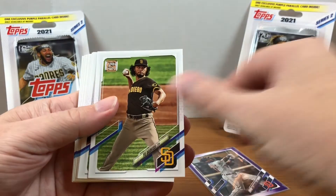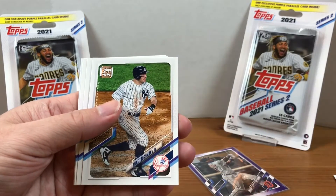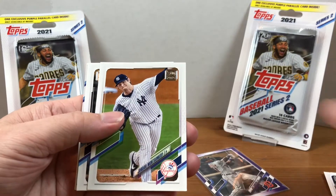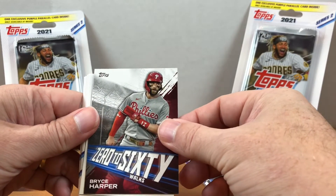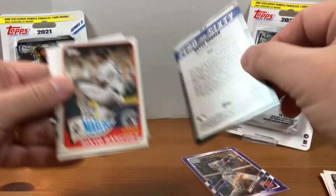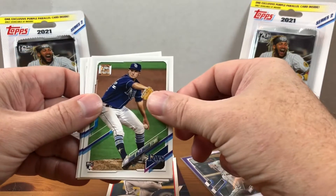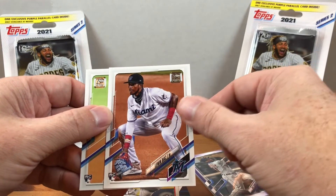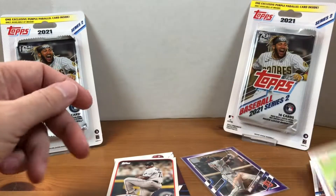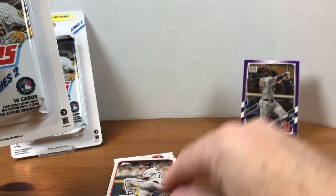We've got Adam Wainwright, Yu Darvish, Solano, Cole Hamels, Justin Upton, Tochman, Devin Williams, Jordan Montgomery, Jose Ramirez. We have a 0-60 Bryce Harper — that's a cool insert. And a 65 Redo, Sixto Sanchez, Shane McClanahan, Hasan Kim, Johan Ramirez, Luzjan Diaz, and Jonathan Ruiz. So we've got a ton of rookies in that pack, not anybody that I was really looking for. Let's go ahead and take this one down. We'll move Daz into the stand.